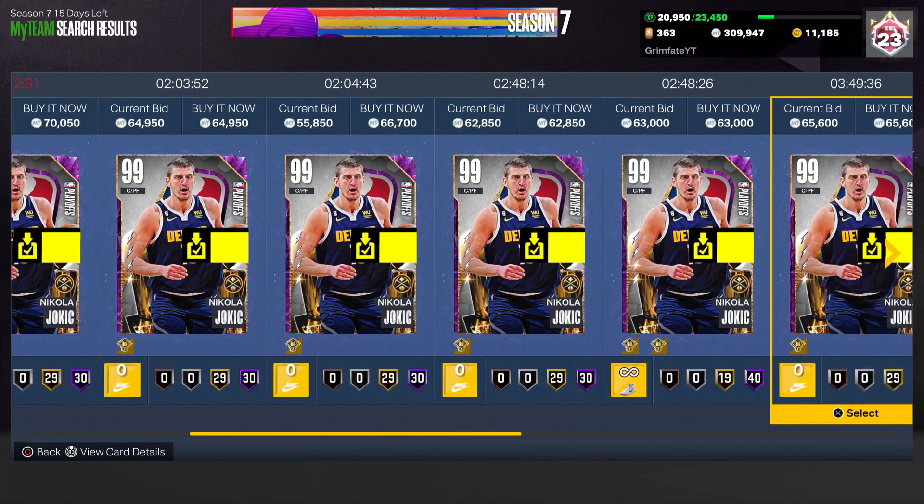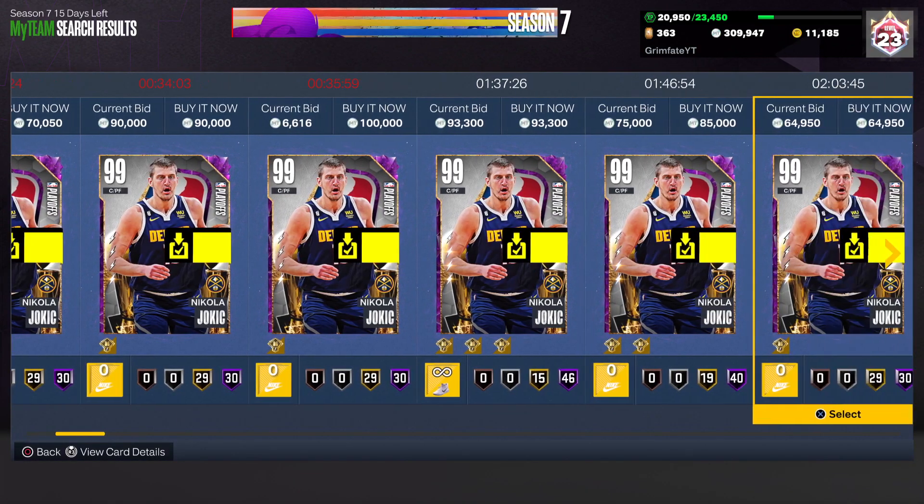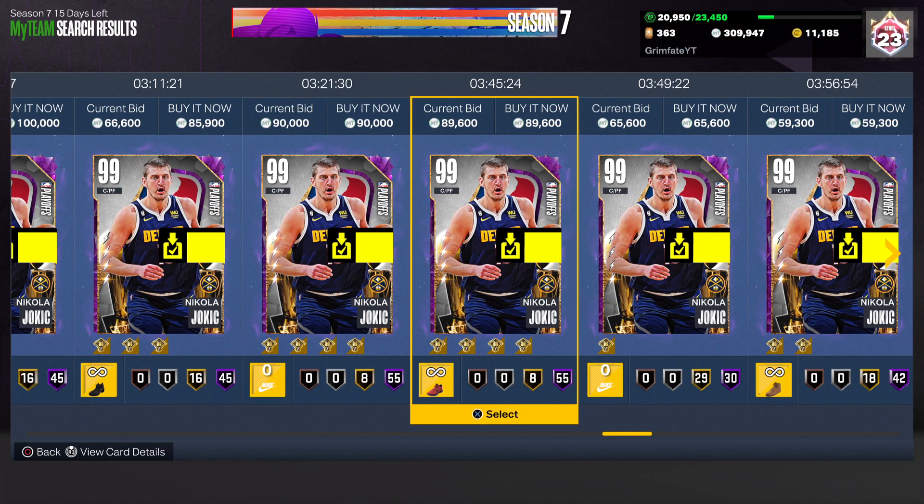If you do multiple Evos up to the 55 Hall of Fame version, that Invincible goes for about 90,000 MT. So you could pick up the Opal for 45k, do multiple Evos up to the 55 HOF Invincible, and sell for 90k — that's 45k profit every single time, or about 40k after tax. That'll take probably less than an hour, and 40 to 45k per hour is solid MT.